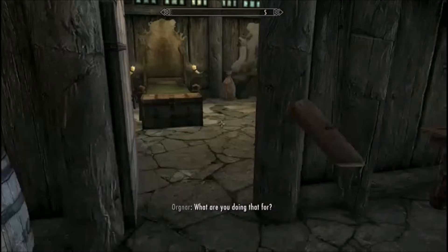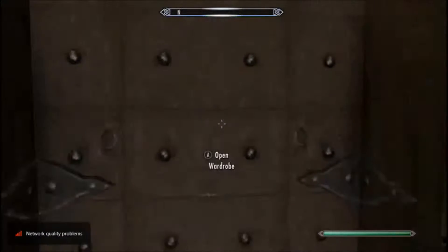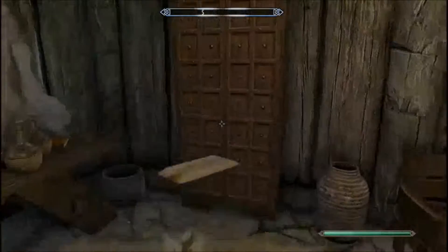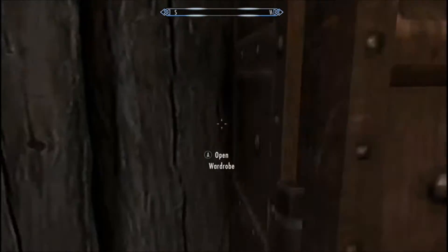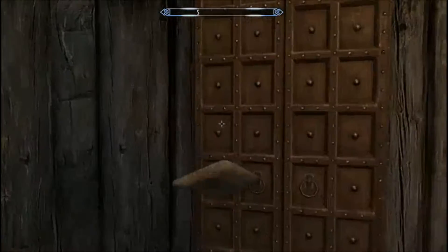What you want to do is grab a wooden plate. I just accidentally whirlwind sprinted into the wall. What I meant to do is sprint into it — to show that you can. Whirlwind Sprint works way better for going through walls because you go way faster, but sprinting works too. It's just harder and usually only works on thinner walls.